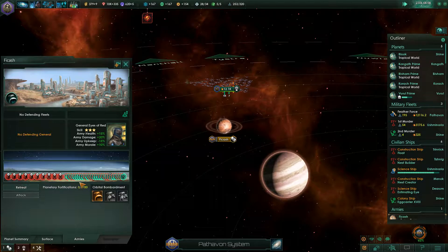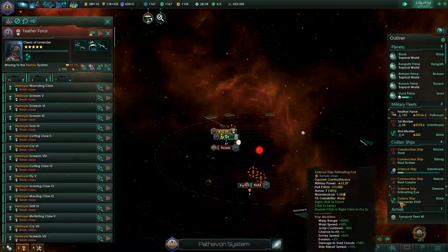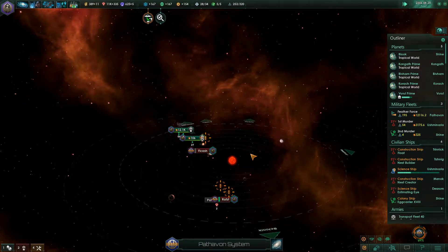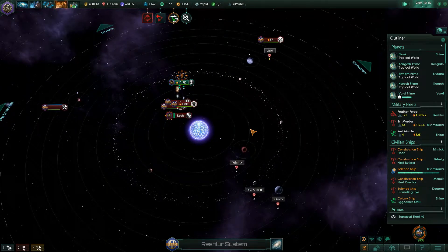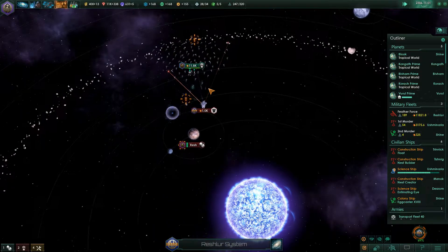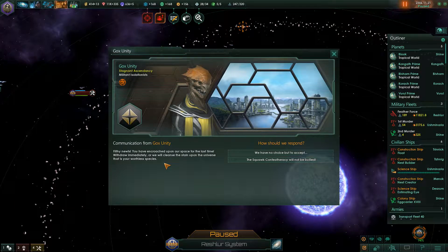They've got a good defense here but I don't think it's going to be enough. What I should do is, once this war is over, reinforce this army. Alright, go to Reshler — you guys need to follow him. I'm not leaving anybody home to protect against backstabs, which is probably bad. Situation log updated — the mail magnet thing. Hostile fleet engaged — construction complete. I'm actually losing destroyers doing this. Debris analyzed. There's a communication from Gox Unity — this is the fallen empire: 'Filthy newts, you've encroached on our space for the last time.'